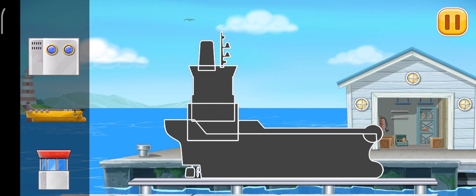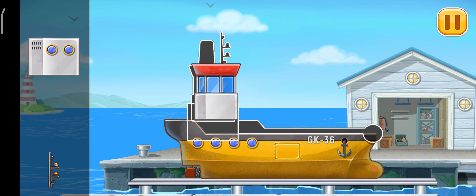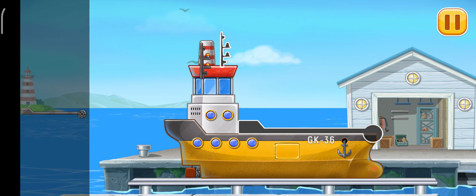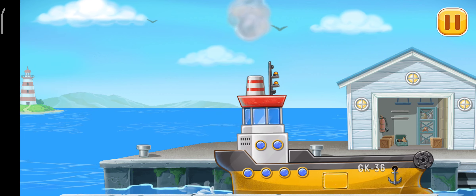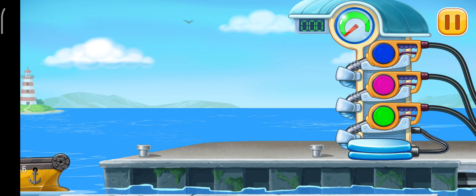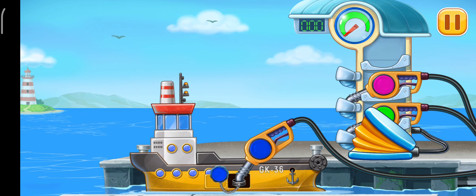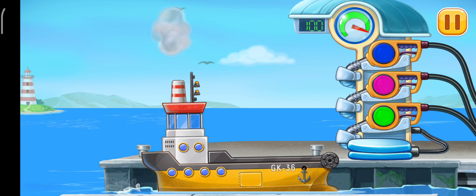First, we need to assemble the yellow barge. First, we have to fill it — yellow barge. Press the pump. You're doing really great.